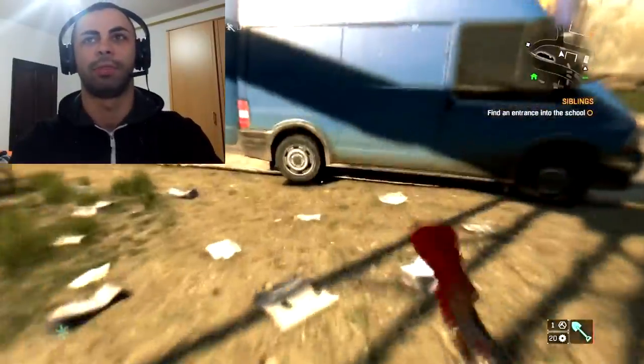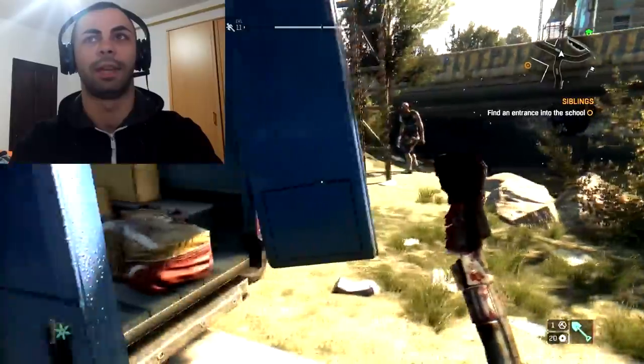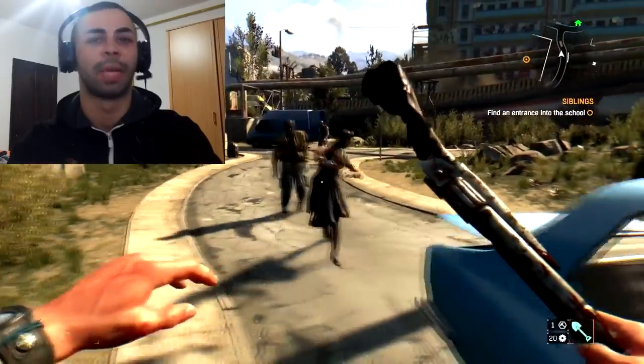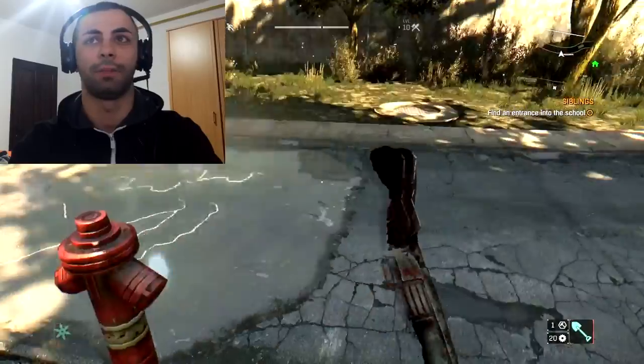Hey guys, this is Vasquez and today I want to show you how to level up your power and agility levels in Dying Light. This is pretty simple — you just need to find a location like this where there is electricity, and make zombies follow you.